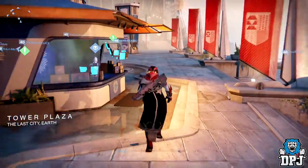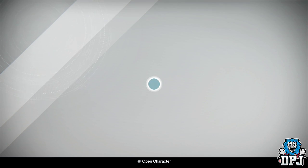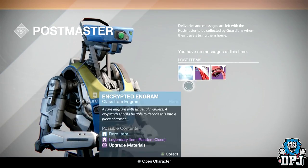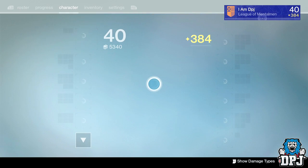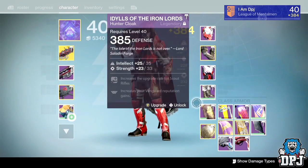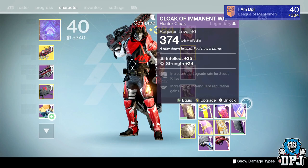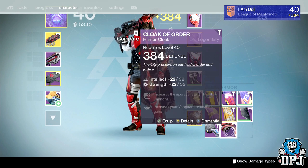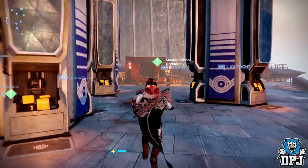Hopefully the blue engram is going to surprise me - probably won't. I got two cloaks here that are 385! I could have equipped them - I've probably got a 386 cloak. It was giving me two 385 cloaks at the same time so I haven't really lost anything. I'll still take them and infuse them after. As long as I've got 385 equipped right now, we're all good.